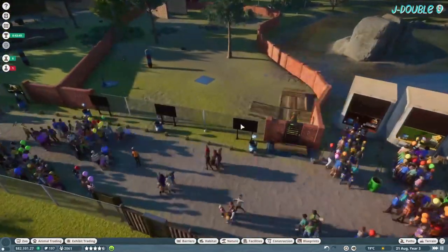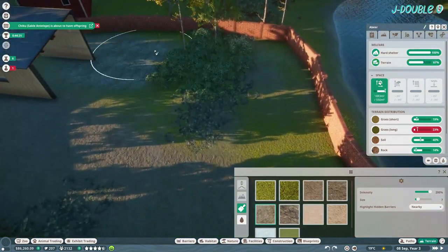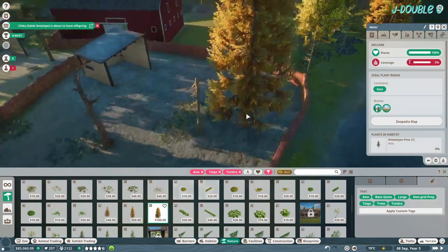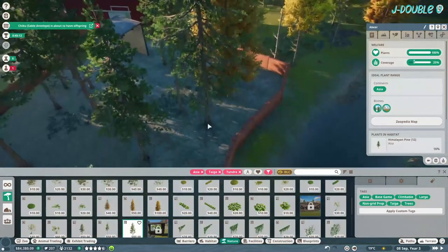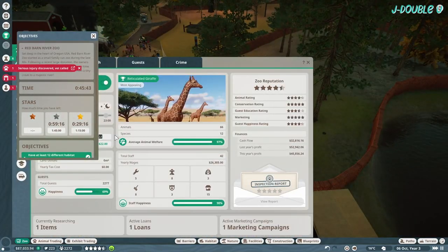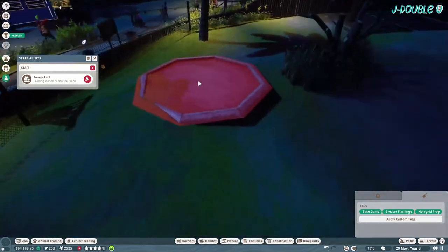I can finally afford a Himalayan brown bear — move it into the habitat. We've ticked something else off. Change its terrain, get rid of anything it doesn't like, then add stuff it does like. It's always difficult recreating Himalayan landscapes. The bear is now happy. Change your ticket price — just got profit and the one animal to a five-star rating left.